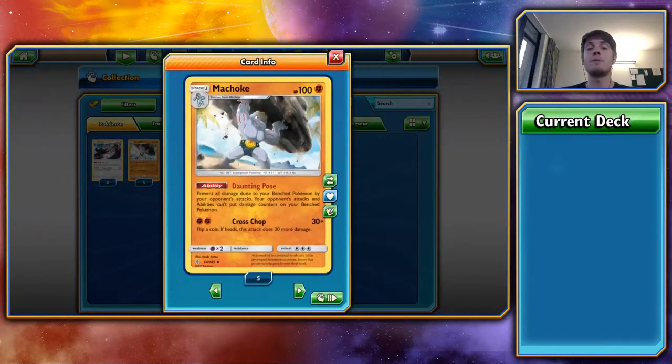Next, Machoke — the Pokémon that beats Decidueye. Its Daunting Pose ability prevents all damage and abilities from putting damage counters on your bench Pokémon. Decidueye now has to snipe your frontline because Machoke is preventing damage counters on your backline. You have to tech it in, and the 100 HP is annoying because you can't pull it with a Level Ball. It has three retreat cards, so maybe in a heavy Pokémon deck you can pull it in with a Heavy Ball.